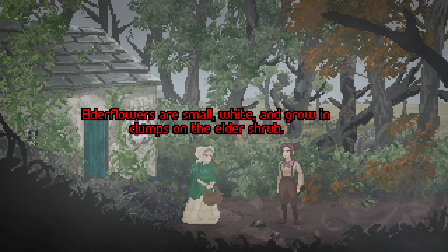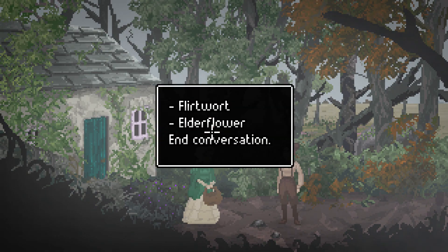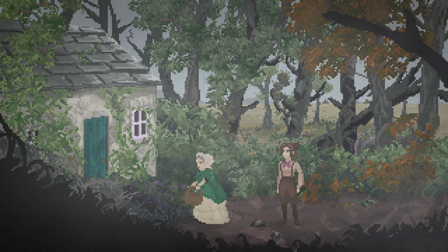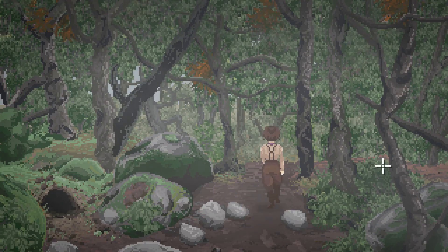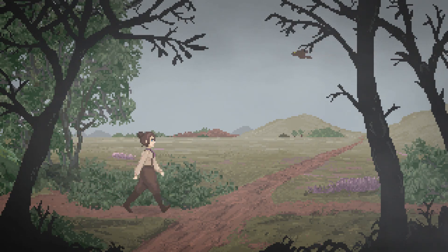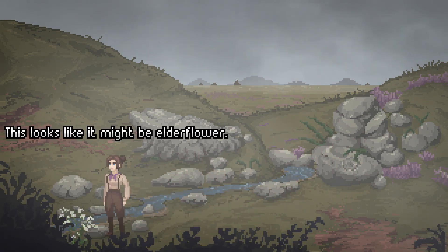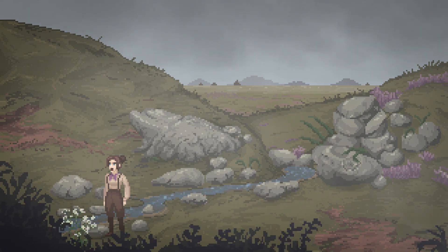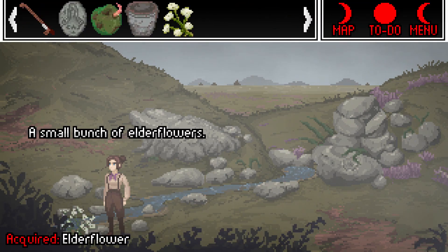What does elderflower look like? Elderflowers are small, white, and growing in clumps on the elder shrub. Elder shrubs can grow in all shapes and sizes — just look out for the clumps of tiny white flowers. That we know of. Let's get it, and the others in the moors. I've never seen flowers we could click on in the moors. This looks like it might be elderflower. I'll take some. We have that. A small bunch of elderflowers.